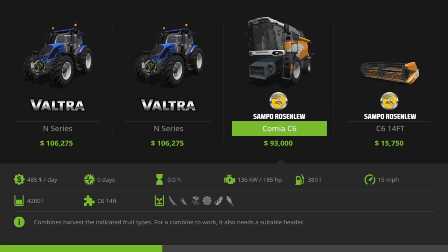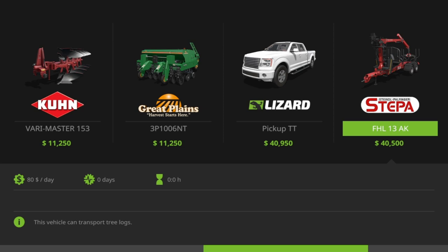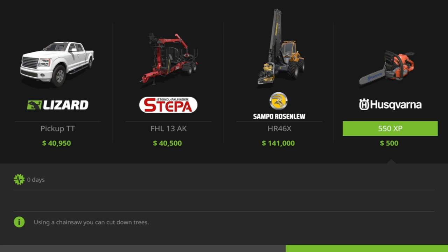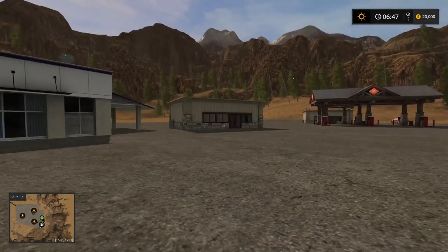If we go into vehicles, we start with two vouchers. We start with the Sampo Rosenlew Comia C6 harvester, which is interesting with its header, a small trailer, a plow, a cedar, a pickup, the Stepper FHL 13 AK which is a kind of log grab lift trailer, and the Sampo Rosenlew HR 46X which is the small logging vehicle — tree cutter. I've struggled to use that often on maps because there aren't that many small trees — this will only do small girth trees. Obviously the Scorpion King will do anything pretty much. There will be a use for this at the start. You also start with a chainsaw, which is obviously going to be quite handy when you begin.